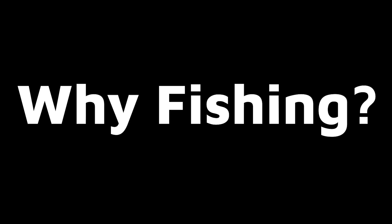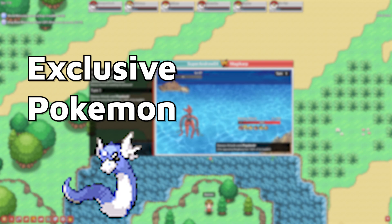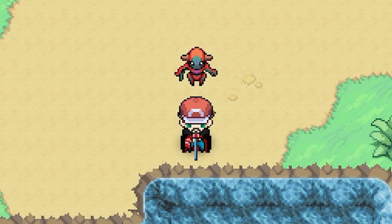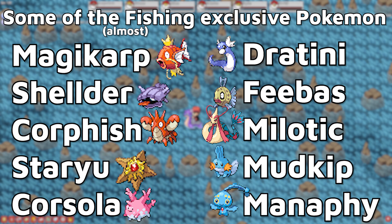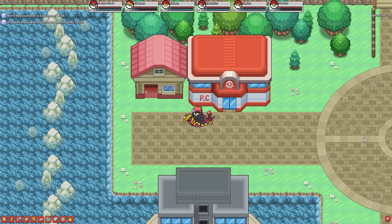Now let's first ask the question: why fishing? Because here on this channel, we're philosophers. The short answer is exclusive Pokemon and special items. The long answer is that it gives you access to exclusive Pokemon, special items, and lets you have an easier time grinding in certain areas. Here's a list of some Pokemon that you're able to find almost exclusively through fishing. Some of these can be found through other methods like surfing later in the game, but are most commonly accessible through fishing.